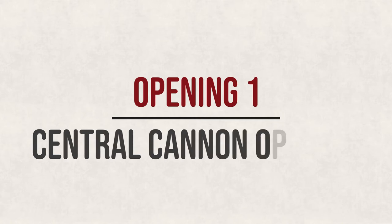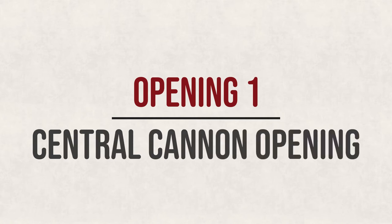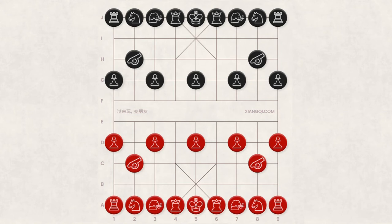Opening 1: Central Cannon. Central Cannon is the most common opening in Xiangqi and is a good one for beginners. In the Central Cannon opening, red starts with C8-C5. This move threatens the central black soldier right out of the gate, so the Central Cannon opening is considered an aggressive opening. There are many ways to respond to this opening if you're playing black — we'll go over a couple variations here.